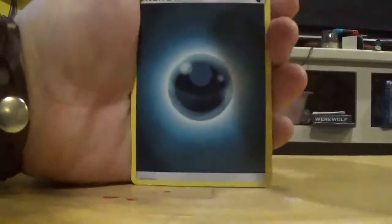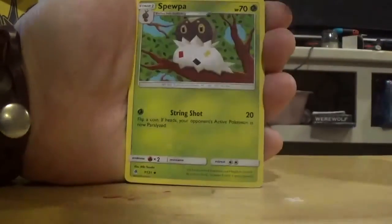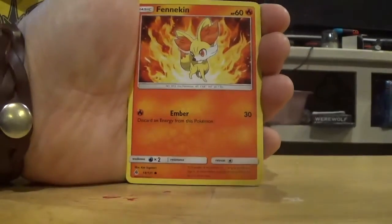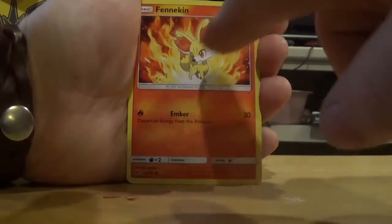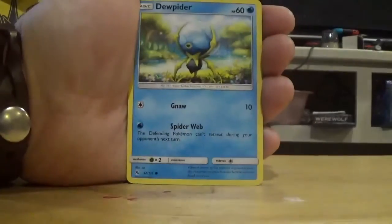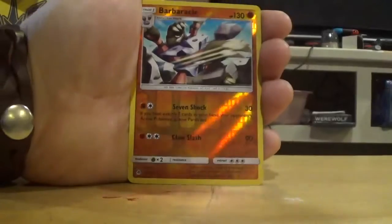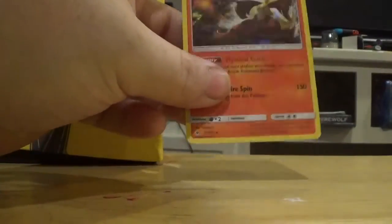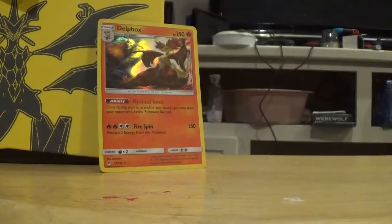Last booster pack — please give me any GX so I can say this box was a success. Dark Energy, Araquanid, Metal Frying Pan, Spewpa, Flabebe, Helioptile, Fennekin — weird art on that one, looks like something you'd see on a livestream overlay. Duosion, Pancham. The Reverse is a Barbaracle, and the Rare is... a Holo Delphox. I said give me something, and it technically gave me something. This is gonna be one of those sets, isn't it?